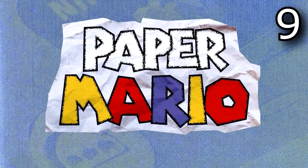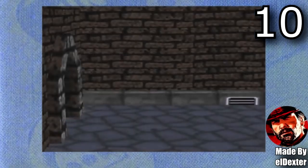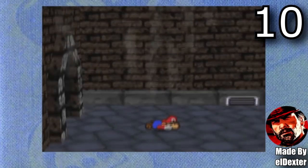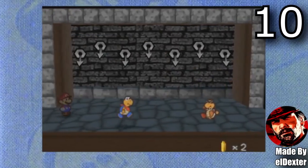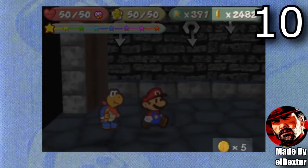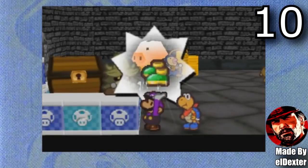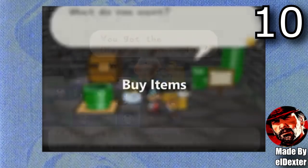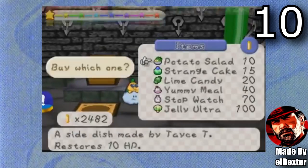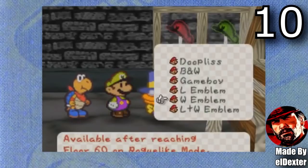Now for Paper Mario hacks, a game that wasn't featured in the last video. First up is Paper Mario: The Black Pit, made by L. Dexter. This hack was inspired by the Pit of a Hundred Trials from Thousand Year Door. I've seen this game many times, I have over 30 hours on it and I've had just so much fun with it. You have different pits you can go in, different difficulties, and so many unlockables including costumes. If you're a fan of the original Paper Mario and the Pit of a Hundred Trials, this hack would be just perfect for you.